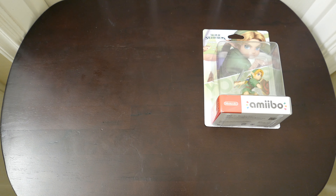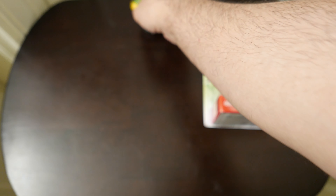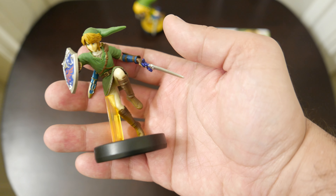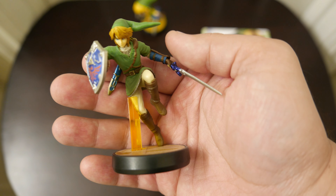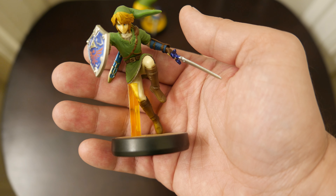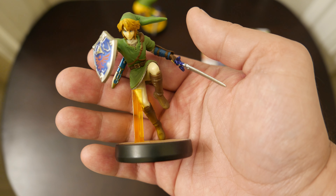Let's talk about the ones specifically for Smash first. We have Toon Link, which is the Wind Waker Link. We have Link — he's more or less kind of Twilight Princess Link, but sort of. Just Link.